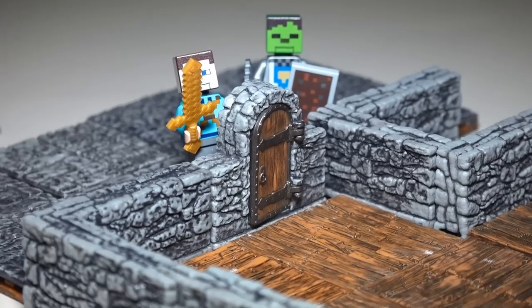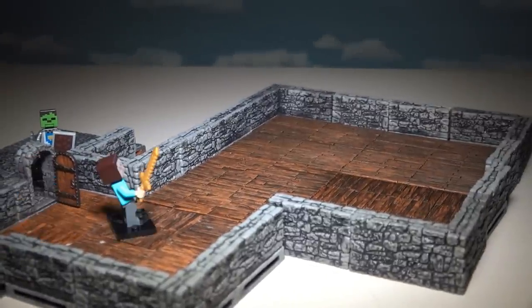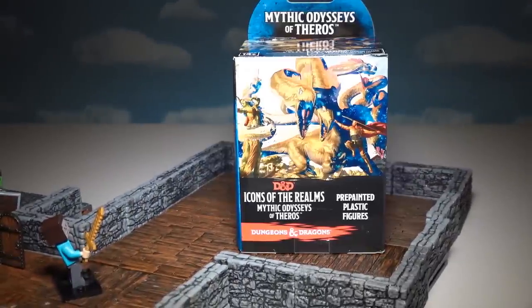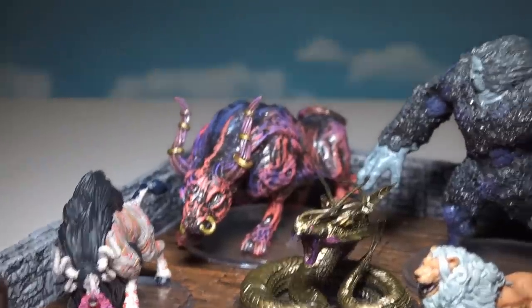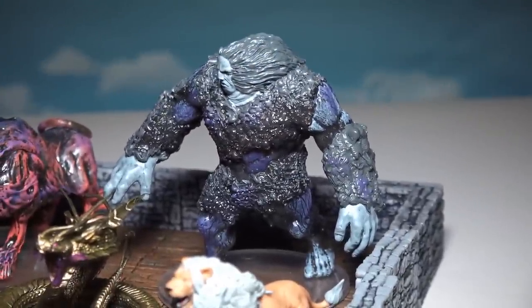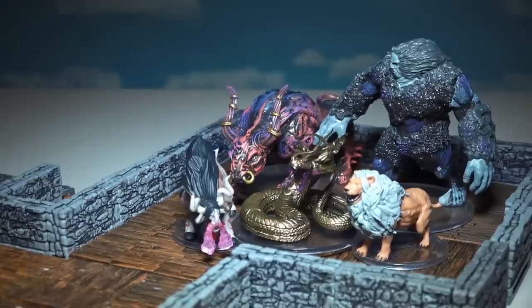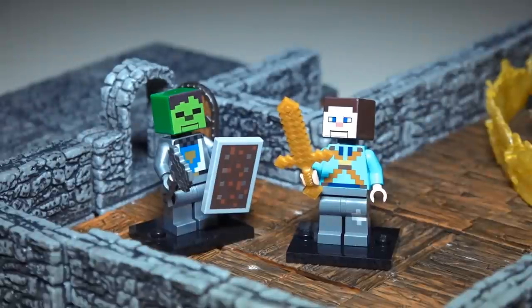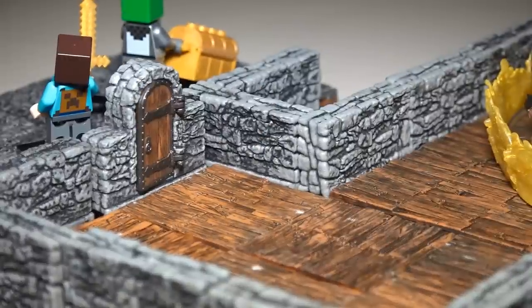Behind the last door, this dungeon has a wooden floor — I love it! Let's go inside and see if we can find something cool. It's another Icons of the Realms pack — this one from the Mythic Odyssey of Theros set. Inside there are dragons, bulls, and some creature that looks like it can break your neck in 2.5 seconds. We'll use the Spirit Guardian spell, grab the treasure, and get out of here!